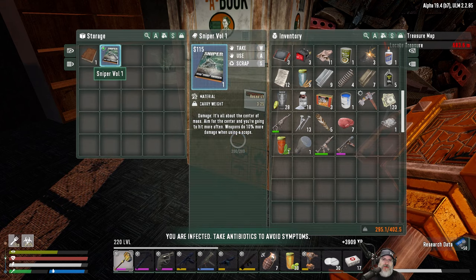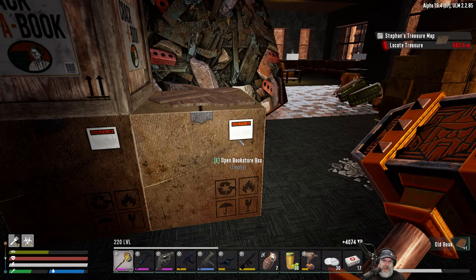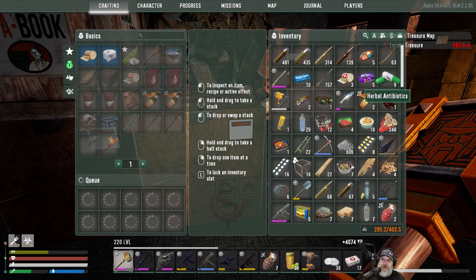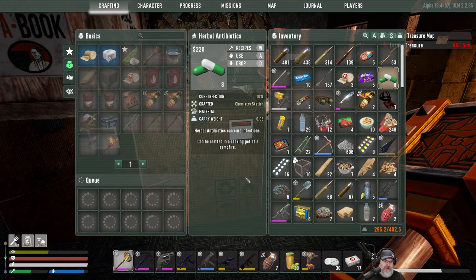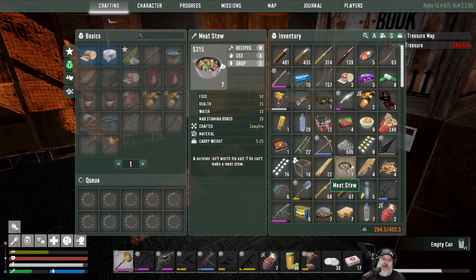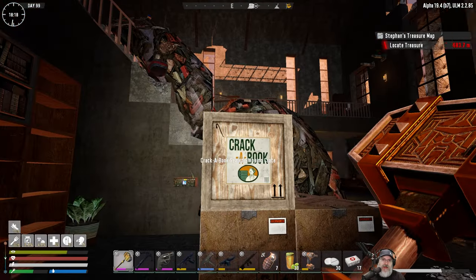You are infected! Ooh — Sniper Volume 1: weapons do 10% more damage when using a scope. Yes, that's a good one to have, very good! Infected — where are our antibiotics? How long have I been infected? For quite some time and I didn't even notice! That'll fix that issue. We could stand to eat again too. I keep trying to right-click because in Valheim and Osiris you right-click to consume stuff — getting confused between games.